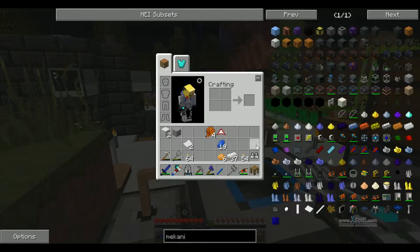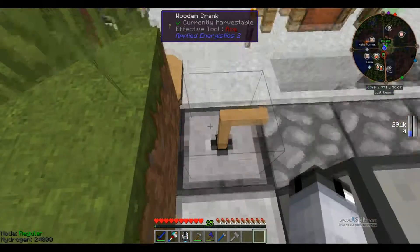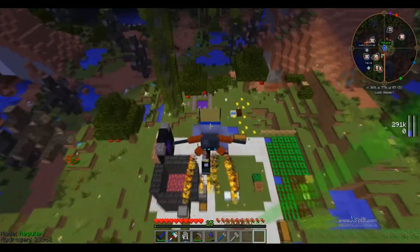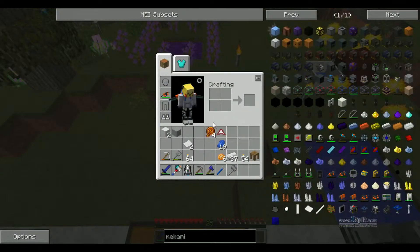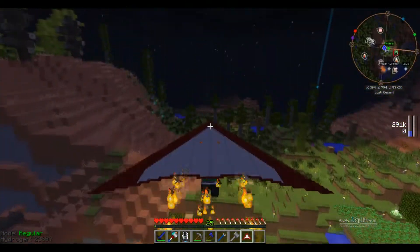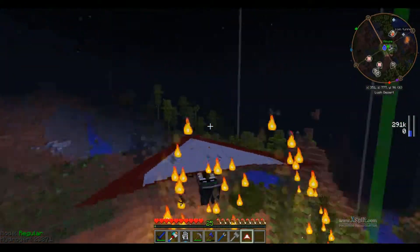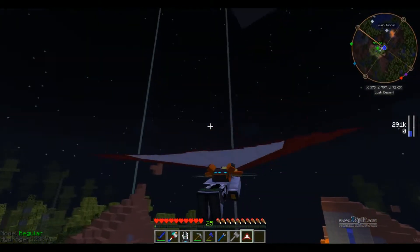These guys should be good enough, so let's test it out. Go into F5. Oh yeah. And if we drop, we take no fall damage. And let's try it out with this. Oh yeah. And then we can just - that is awesome. Gotta love open box hang gliders.